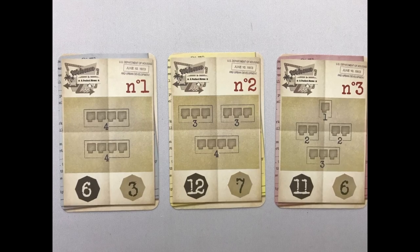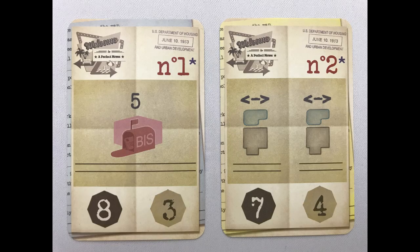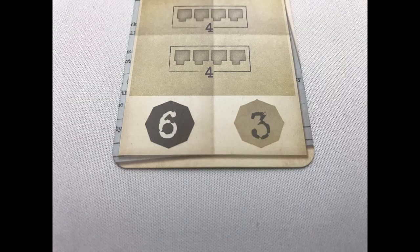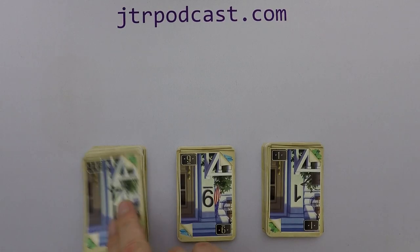Place three city plan cards face up, one randomly from each deck labelled 1, 2, and 3. If playing the advanced game, be sure to add in the advanced city plan cards — those with an asterisk next to the number. These give you goals to achieve as you play. They are placed project side up, the side with two numbers on the bottom of the card. Shuffle the construction cards and create three piles of 27 with a number side face up. The game can begin.